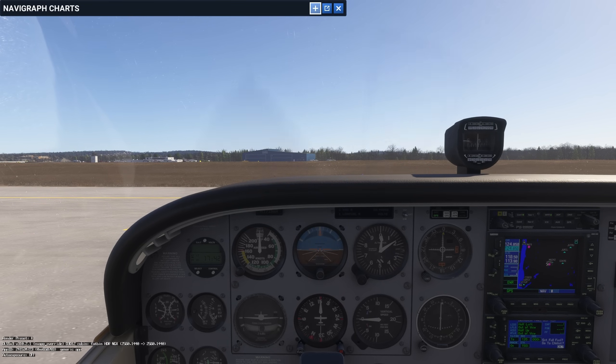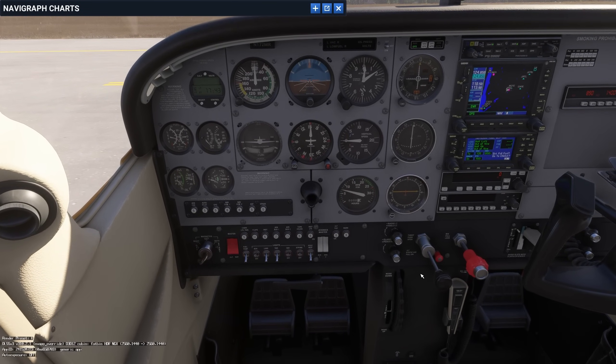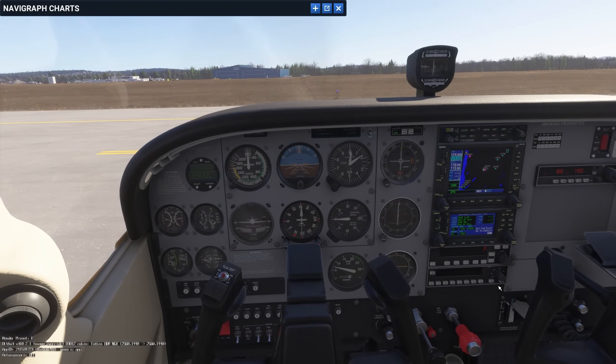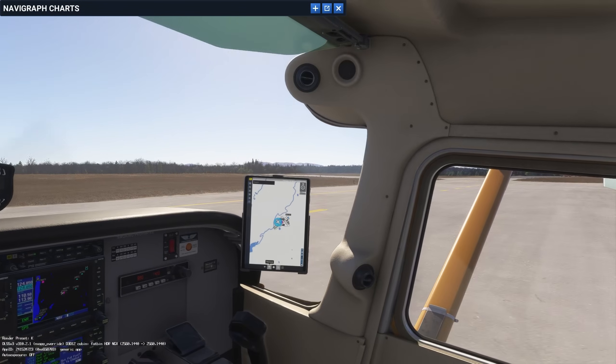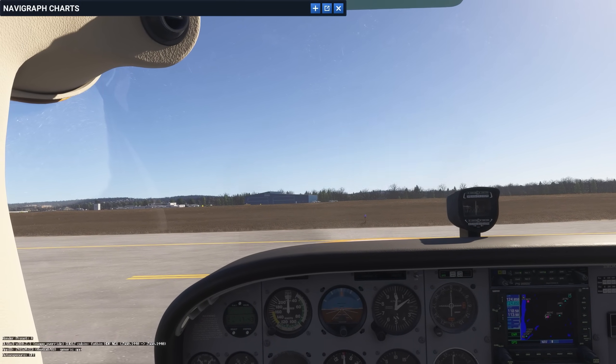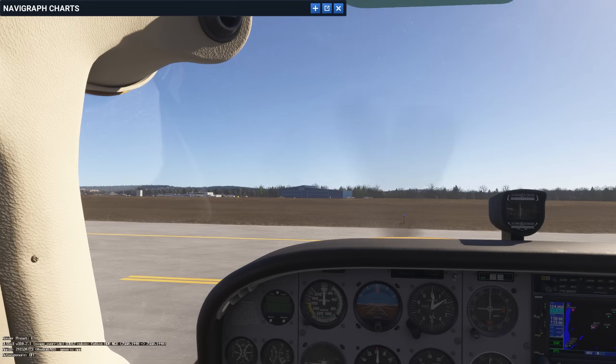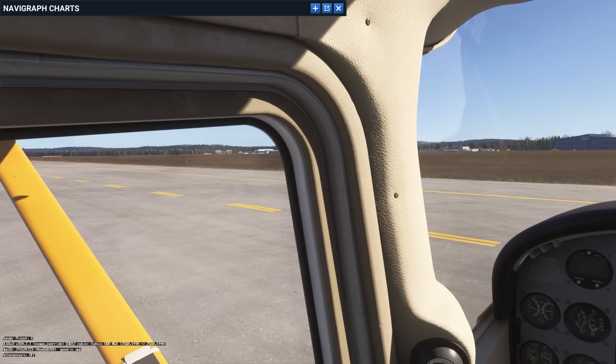Principles on taxiing: don't taxi too fast — taxi at about a brisk walking pace. Don't ride the brakes. I'll get us moving and just pull the throttle to idle and let the airplane roll along. The other thing we want to do is stay on centerline — no sloppy taxiing. Toes on the brakes before you release the parking brake. Now we'll release the parking brake and take a quick look to make sure there's nothing out here we can run into.